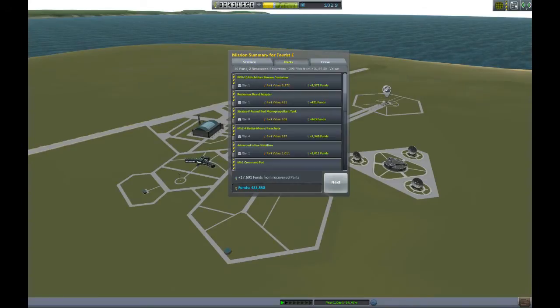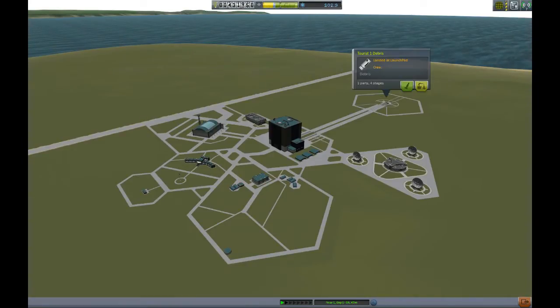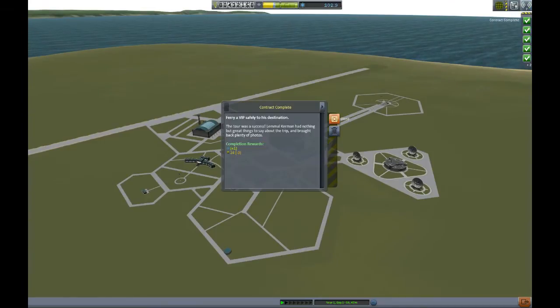So it went well - I've got some points. 102 science. Let's see what I can do with that. Recovering all the debris from the launch site one by one - just removing all could be good as well. Alright, cleaning the contracts I just discovered, and let's see what I can do with the science in the tech tree.